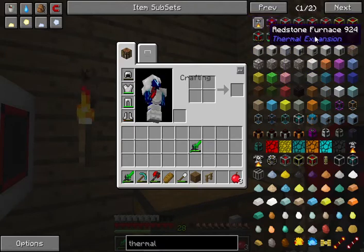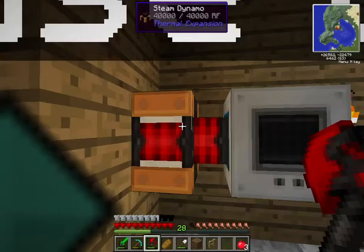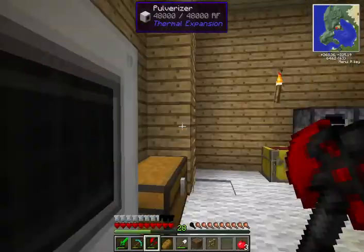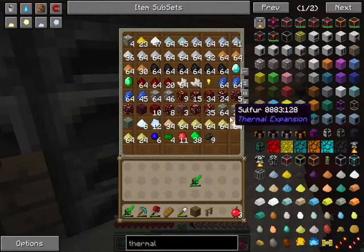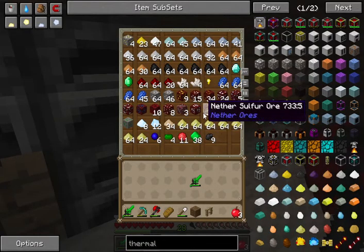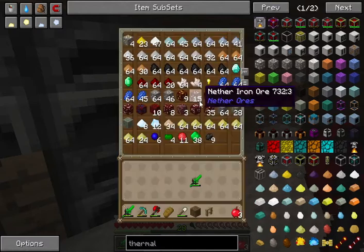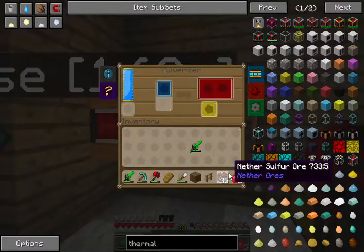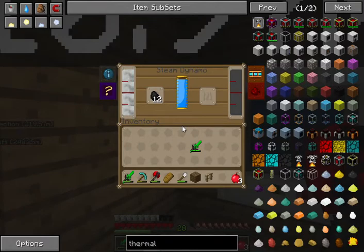I have no power in that. What I'm actually going to do is drain the power in this steam dynamo first. I know I just said I wasn't going to pulverize stuff, but let's pulverize this sulfur — yeah. I already have like eight stacks of this, but let's do that until this steam dynamo runs out of power. Take the coal out while you're at it.